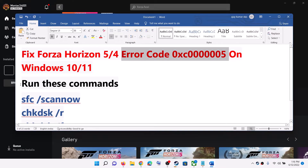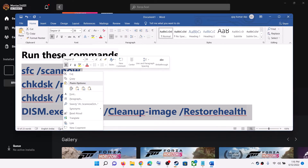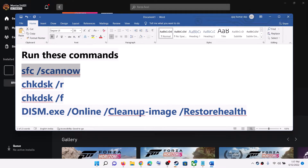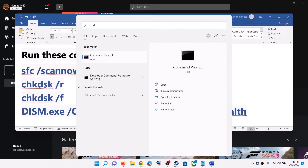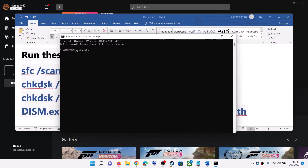First of all, run this command. These commands are provided in the video description, so copy the first command. Then type in CMD in the Windows search box, make a right click on Command Prompt, and then click on Run as Administrator. Make sure you are opening Command Prompt as an administrator. Click on Yes to allow. Now paste the command and hit the Enter key. The scan will take some time, so let the scan complete.